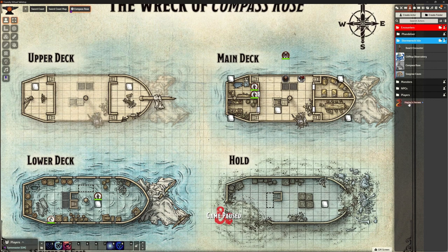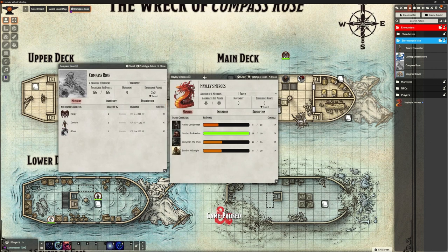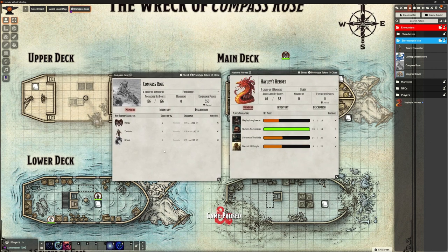So let's go back and look at our groups - Haley's Heroes. We've got this group here and, as you can remember, one of the things we could do is with our encounters - I've got mine on the right hand side here. Let me open my encounter. So on the left here, we've got the encounter and if they defeat all these creatures, they're going to get the 550 XP that's automatically calculated.